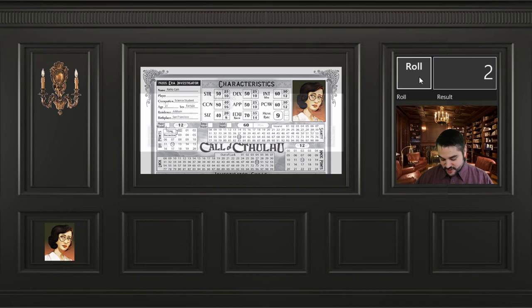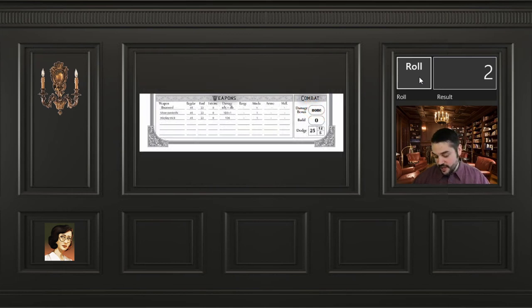She's interesting in terms of her weapons — in addition to being unarmed, she has a silver pen knife as well as a hockey stick. That's a fun one to play around with.